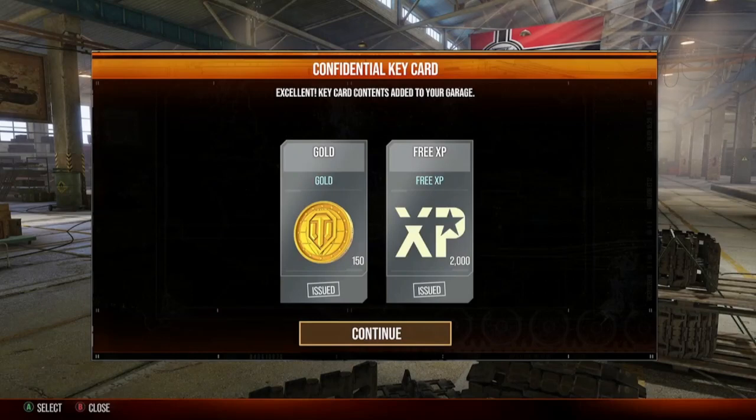Yet another in a long string of filler cards — this one is better than average though, and then some. In a filler card you're going to get the basic gold amount for whatever card you're doing. These are blue cards, so the blue card basic amount is 150 gold. But what we got in addition is 2,000 free experience, which is fantastic.